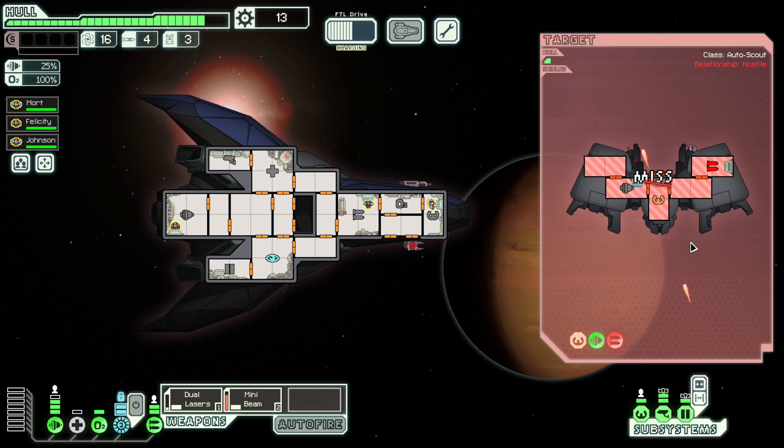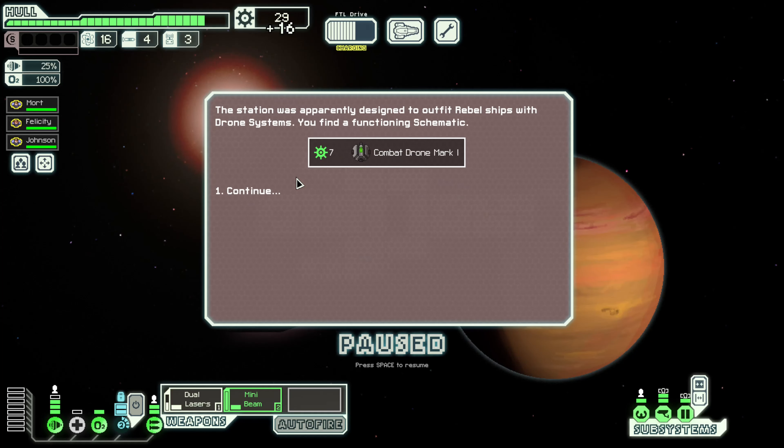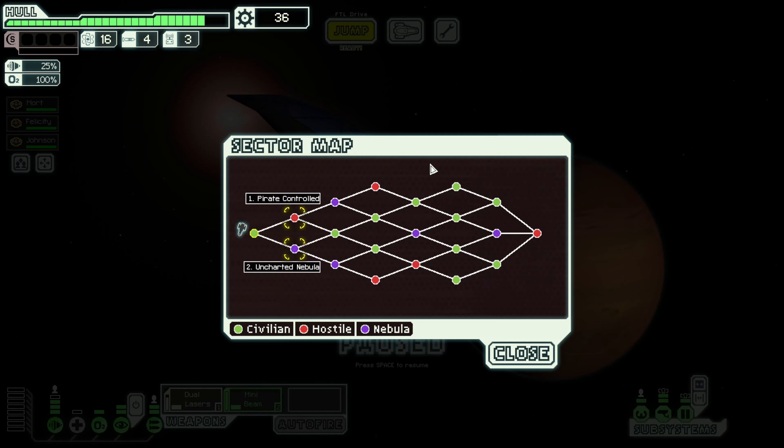Dual lasers, mini beam — there we go, excellent, no more weapons. Let's target the bridge and that'll be all that we need. A swift and decisive victory — it is bizarre. Salvage what we can from the broken ship — that's 16 scrap, thank you very much. The station was apparently designed to outfit rebel ships with drone systems and we find a functioning schematic — sweet, we will sell that at our earliest convenience. Let's jump to the next sector and pick... ooh, uncharted or pirate controlled.